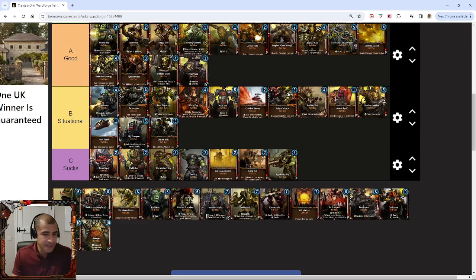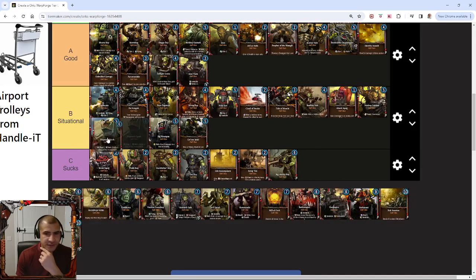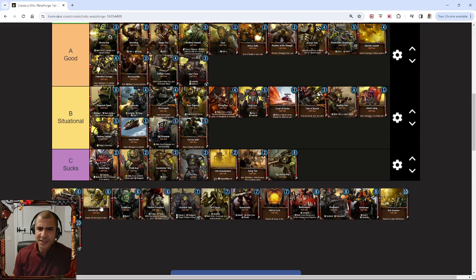Mech Boy Oogruk has Blast 2, which is very powerful if it gets to swing — it's slow, it's got to play and stick and then you attack next turn, and if you do that you're winning. But what really makes this card good is that the turn you play it, everything else that attacks triggers mob and puts a Slugger Boy in your hand — that is a powerful ability. I'm going to say Mech Boy Oogruk is towards the top end of situational. He's arguably in the good section, particularly in a Gasgul deck with the Green Horde, because he gets around the fact that Gasgul can't draw cards. So I think top of situational is about right.